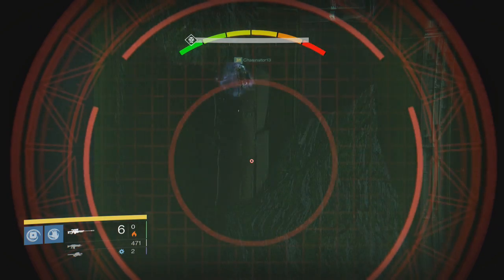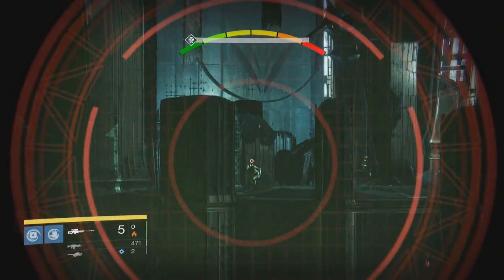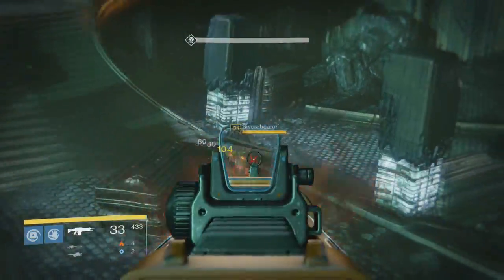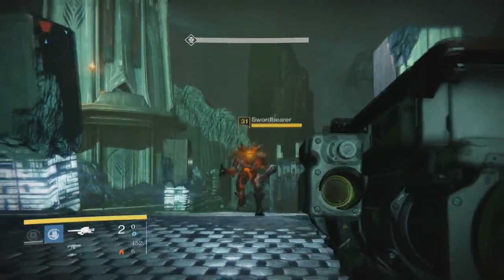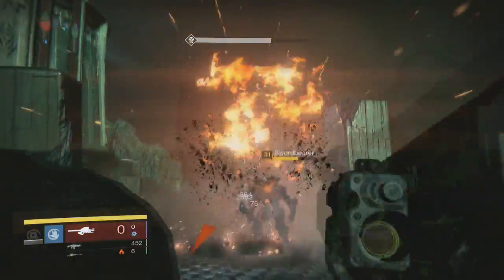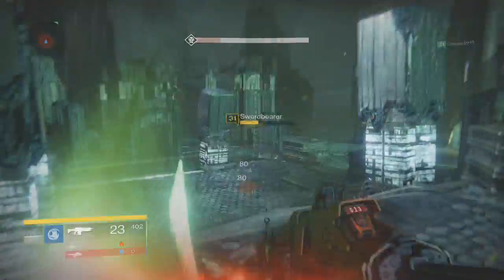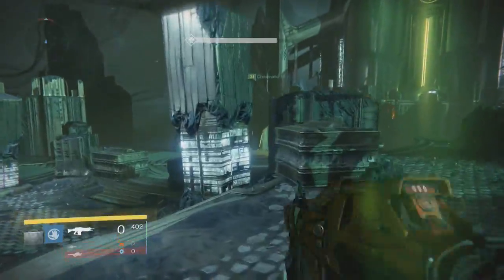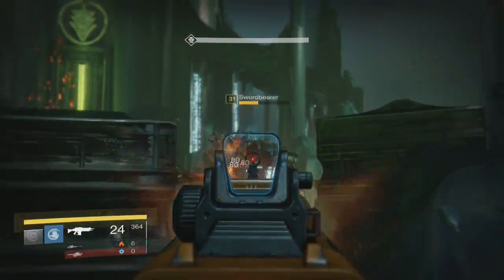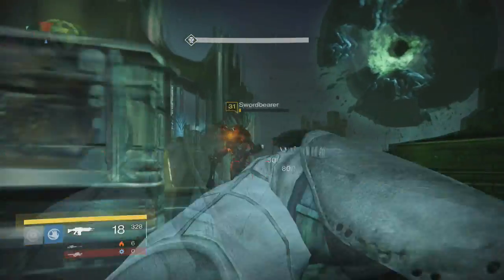From up there, I kill between three and four guys. Doing this makes the game think there was a guy over there who's done his job, so the game sends out another sword bearer. You can do this with as many people as you want, but if you have six people I'd just suggest doing it the normal way. Then you just gotta kill the sword bearer — once he dies you're good to go.